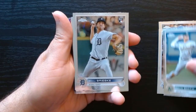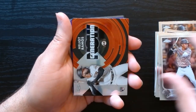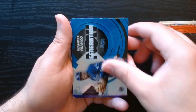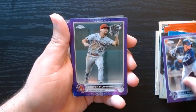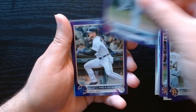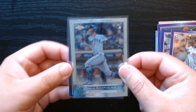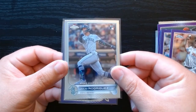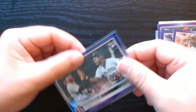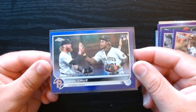Let's do our customary recap of everything we got. These are all the base rookies — Jaron Duran, not bad. Here are our Generation Nows — we got four of them, they're everywhere. Here are our purples — some purple rookies, others just regular base, nothing crazy. Our two best cards were the Julio rookie debut and my favorite, the O'Neill Cruz rookie debut in purple parallel form.